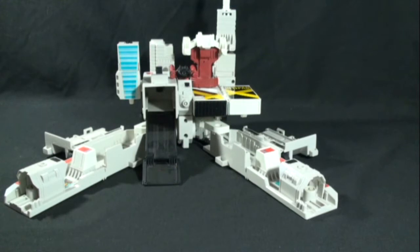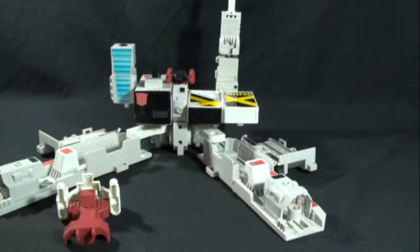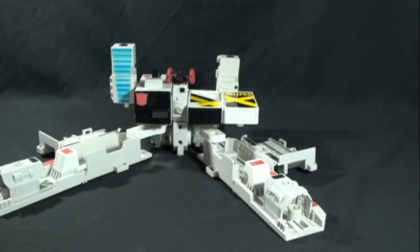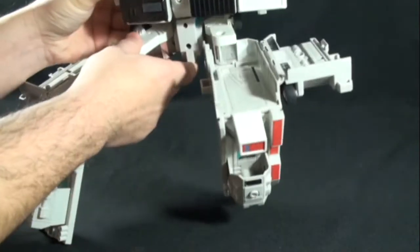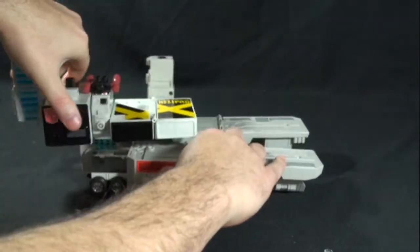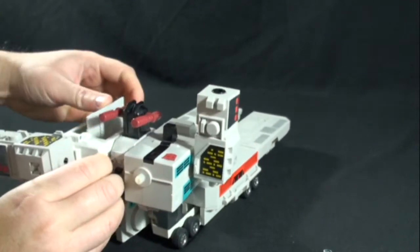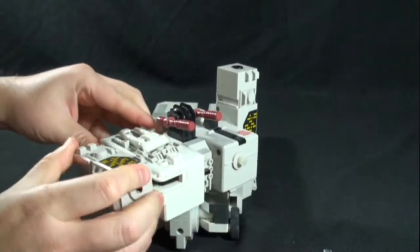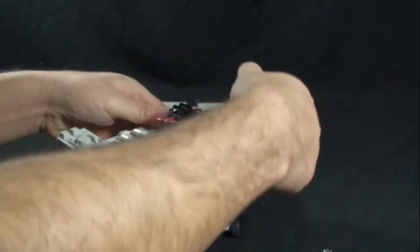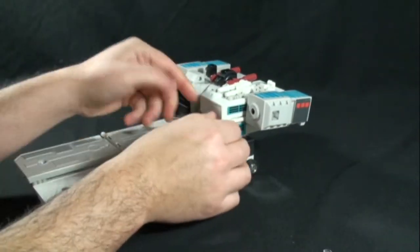Let's transform him into his rolling battle platform. To transform him into his battle station mode, it's very simple. We take all the accessory pieces off, then start with the bottom portion — fold those in, press this around, put that over, put this piece around. Then we just start putting all the accessory pieces back on.